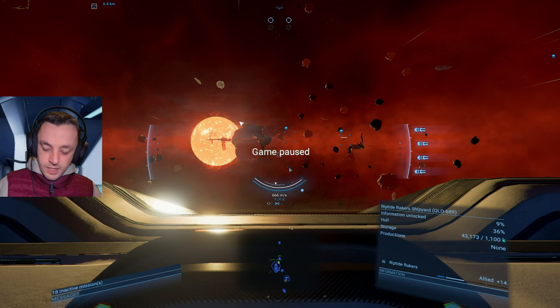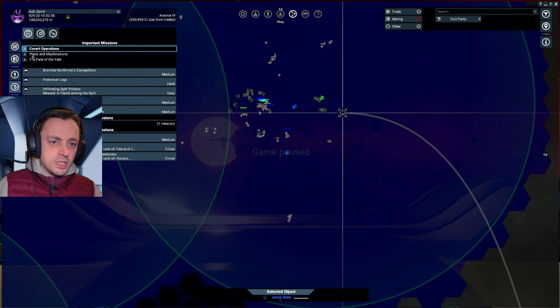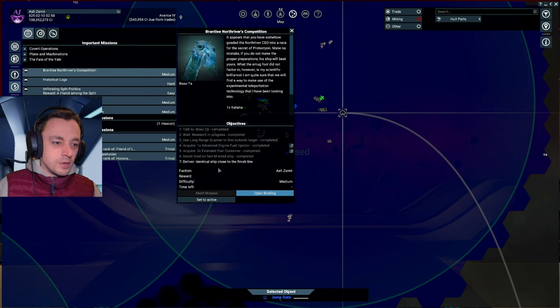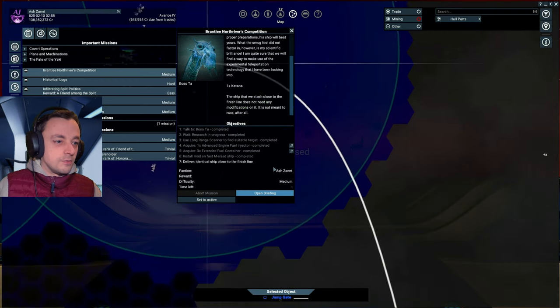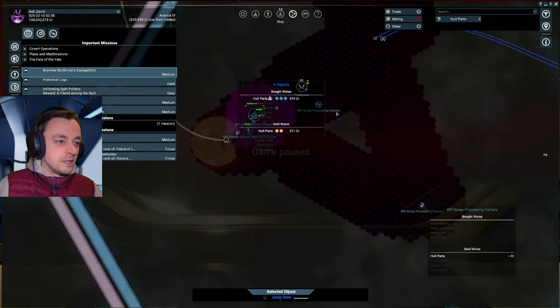Where do I start this mission? I forget. Let's have a look. Our mission is — it is not the covert operation, it is not the other one. I have so many missions on the go at the moment. 'Identical ship close to finish line' — yes, so it appears that you have somehow goaded the North River CEO into a race for the secret of ProTech tie-on. I needed one katana, and we've got the copy of the katana well on its way over there.